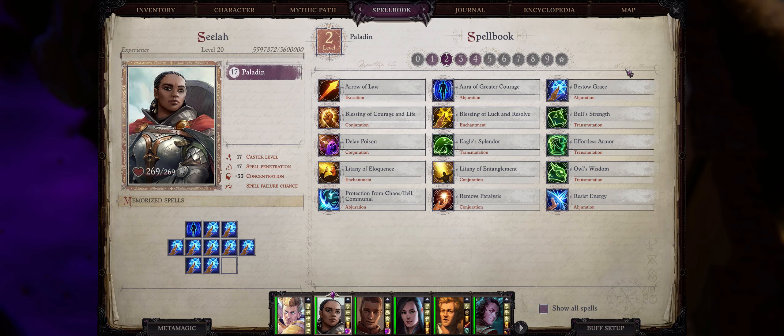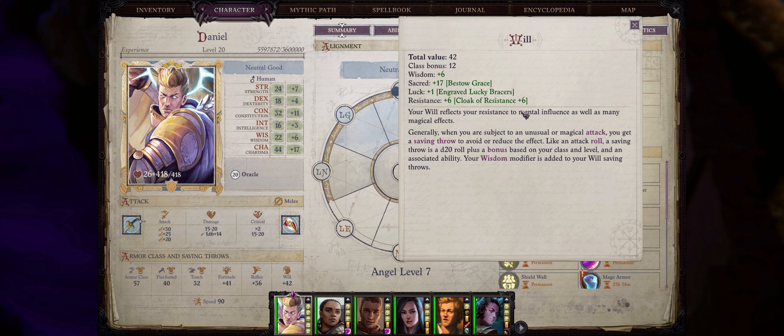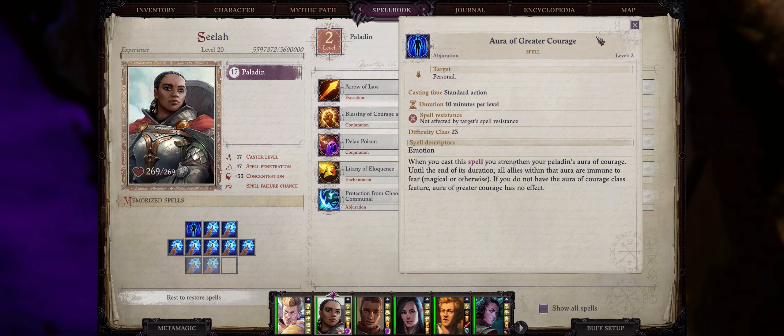Paladins also get more unique powerful spells at level 2. The main one is Bestow Grace, which gives any party member — so long as they are good aligned — a sacred bonus to their saving throws equal to their charisma bonus. If you're playing a charisma-based character this can be insane; my angel oracle here has plus 17 to all saves just from Bestow Grace, and it also stacks with the paladin class ability Divine Grace for basically double the effect. Paladins also have Aura of Greater Courage to give your whole party immunity to fear, one of the most annoying status effects.